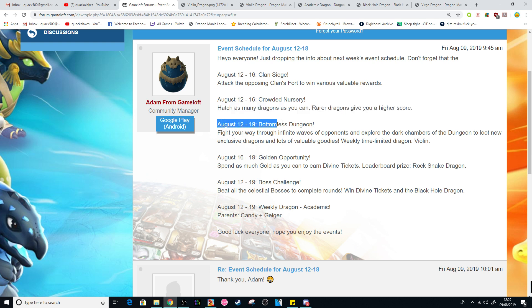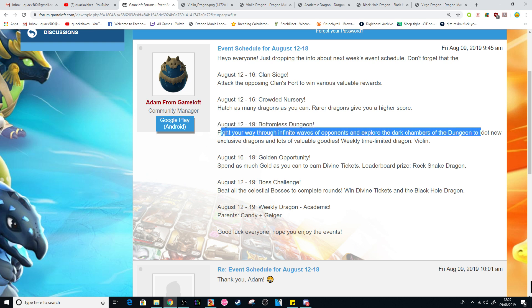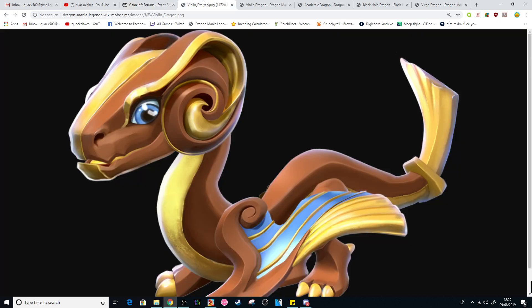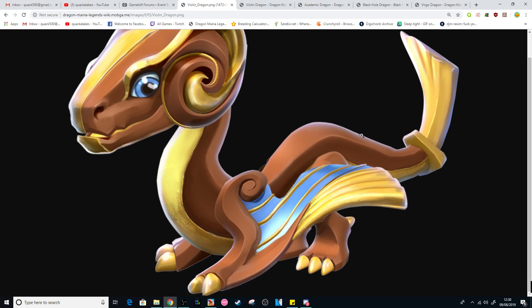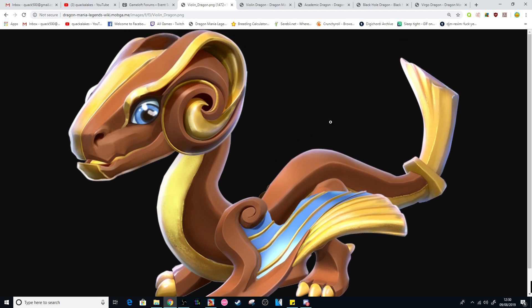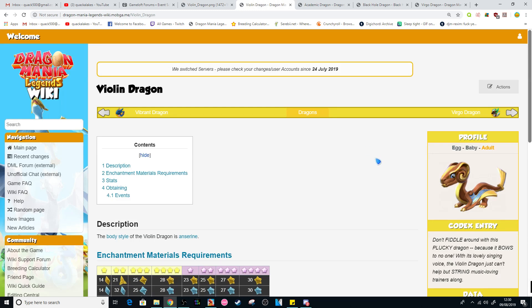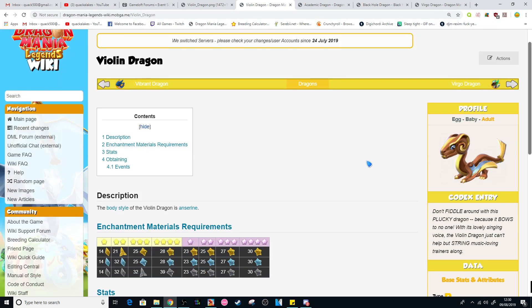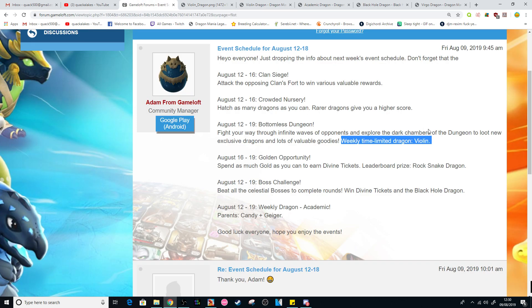Then August 12th to the 19th: the new Bottomless Dungeon - fight your way through infinite waves of opponents and explore the dark chambers. The weekly time-limited dragon is going to be the Violin Dragon. He is very creepy in his own way but has a little bit of charm. He is indeed an Epic with Energy, Wind and Metal elements - not the most fabulous dragon out there, but definitely one you'll probably want to add to your collection. That will be the new dungeon dragon next week.